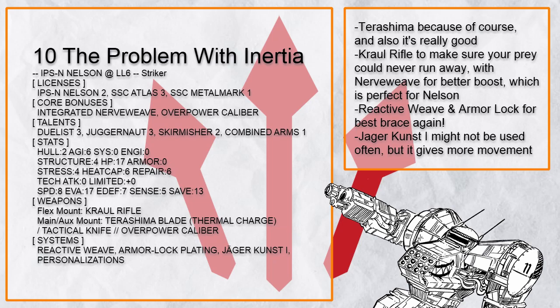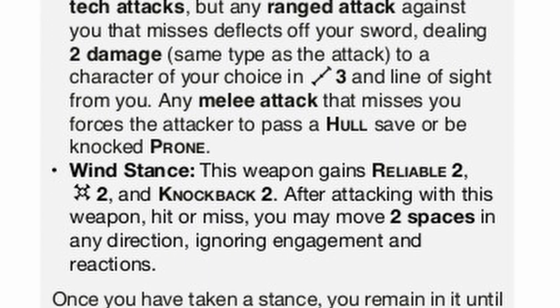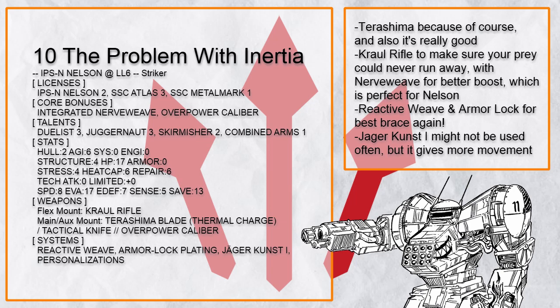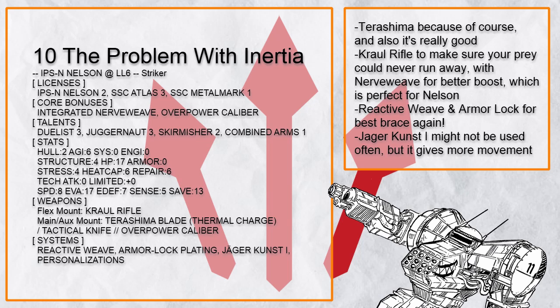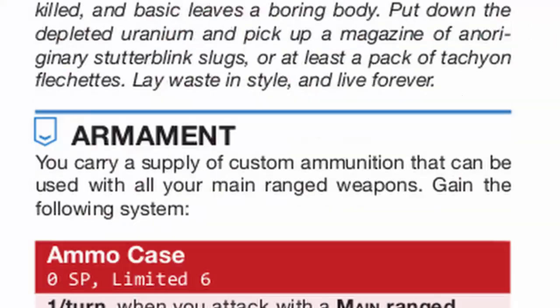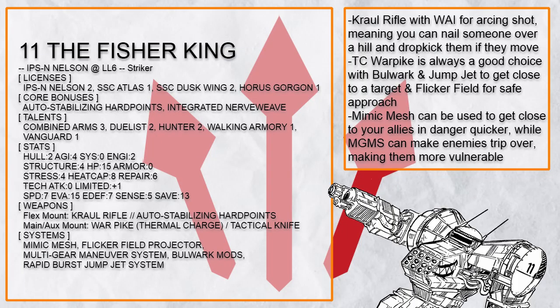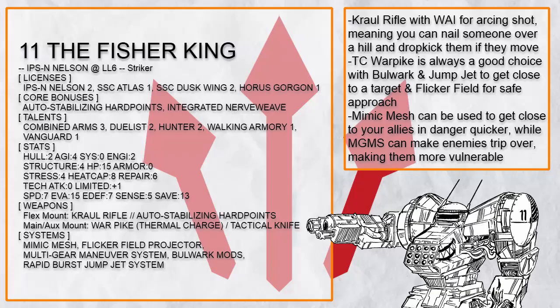This is 'The Problem with Inertia,' because of course there's going to be a terashima-wielding Nelson, which is very tactically flexible thanks to its stance protocol. Also, Jager Kust 1, which works not as well on a size 1 mech, still brings a ton of movement when the right-sized objects come in, and Kroil Rifle for even more free boost, which integrated nerve weave aids by giving more movement to boost. Kroil Rifle also has a rather fun interaction with walking armory — the mag round gives arcing to the rifle, which means you can nail someone over a small hill, and if they decide to run, you can jump jet over the hill and drop kick them immediately. Absolutely hilarious.